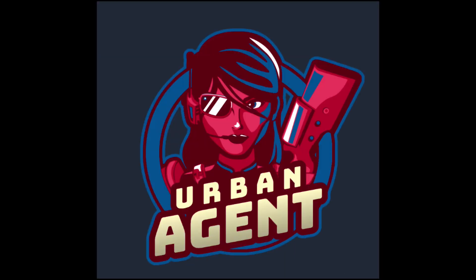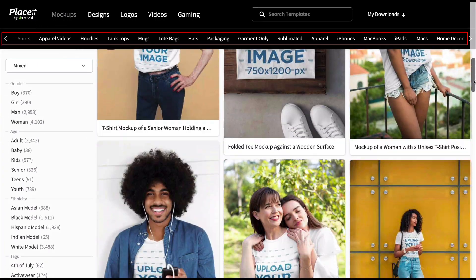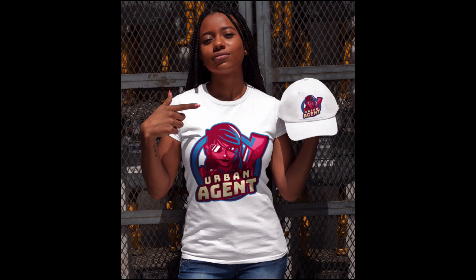If you want to see how your logo would look in a real-life context, go to the mock-up area of Placeit, where you will find thousands of mock-ups for every conceivable purpose. Here are just a few to give you an idea of how the logo I created would look on different items.